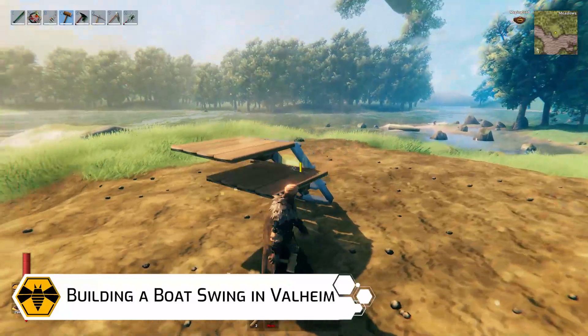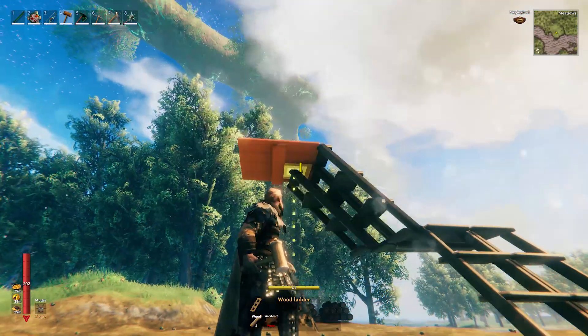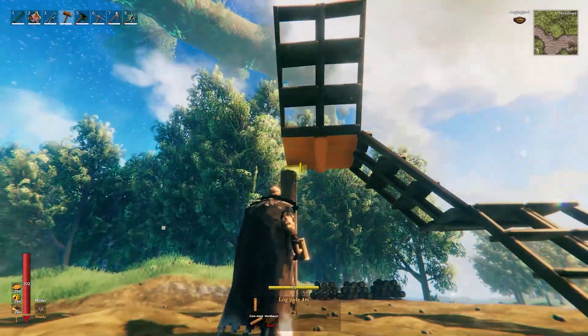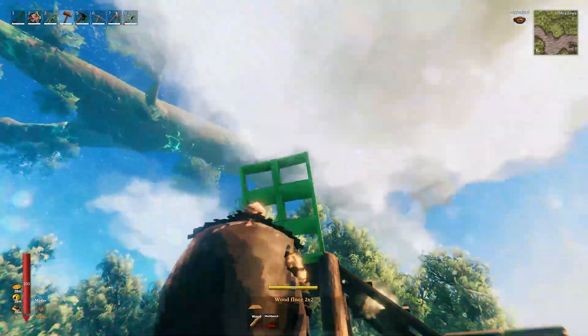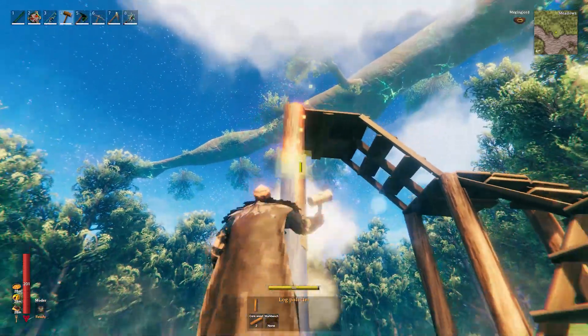Before we actually start the swing itself, we will have to build a scaffolding so we can build high enough. You can use the flying mode, but not everyone has access to the dev commands. So let's begin with building the scaffolding, which should be at least 6 meters in height.